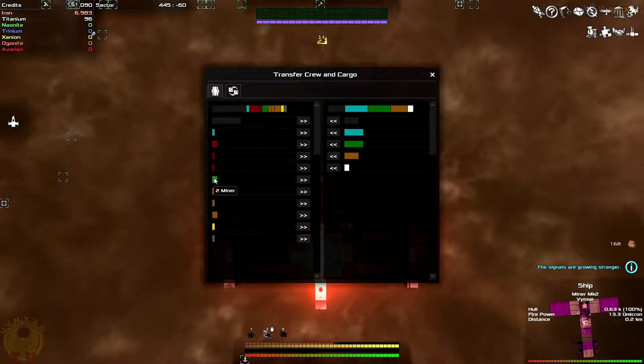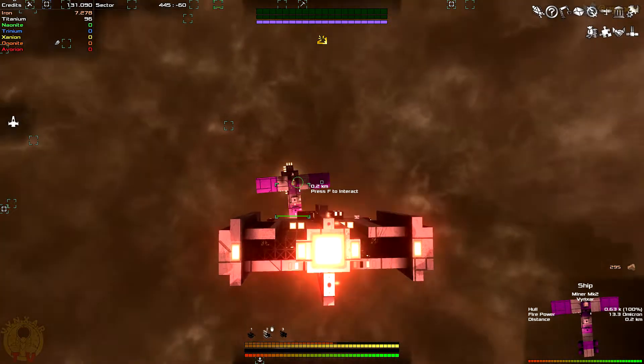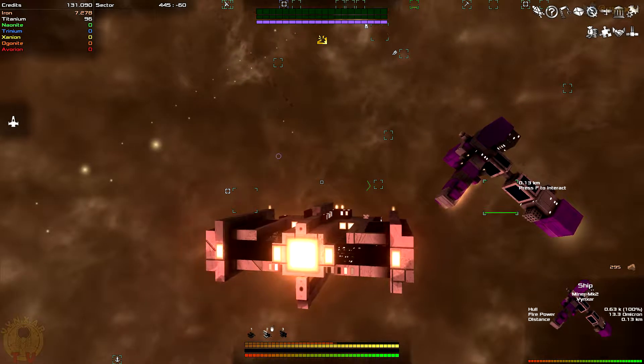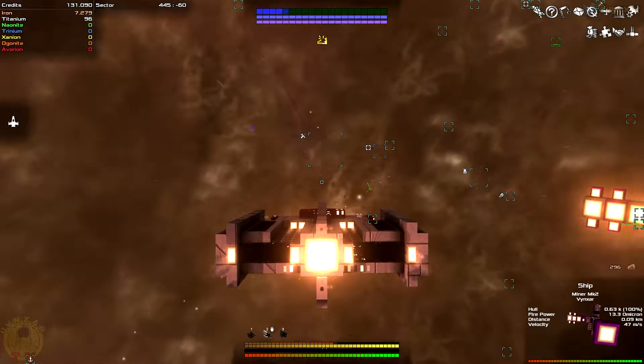I still have one — two — so I'm fine. Do we need to give him more crew? There's one pilot, two mechanics, four mechanics — it's enough I think. They don't really need a gunner because there is no gun on the ship. Let's ask him to go and mine. Okay buddy, you are free.